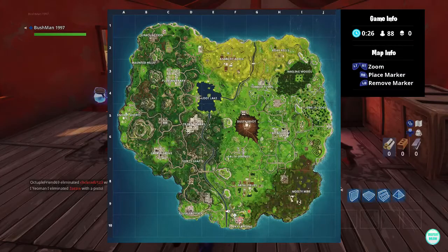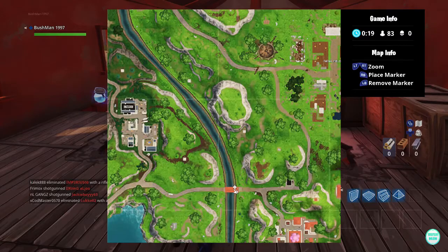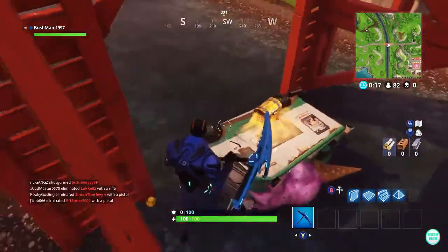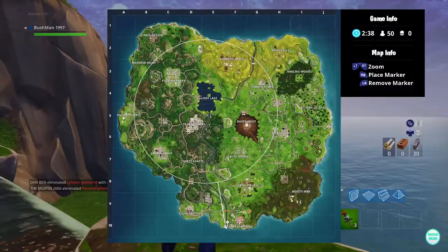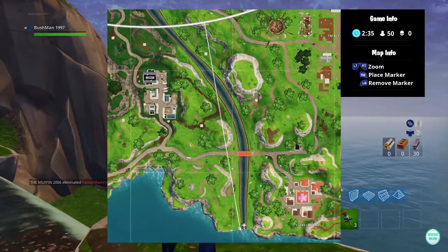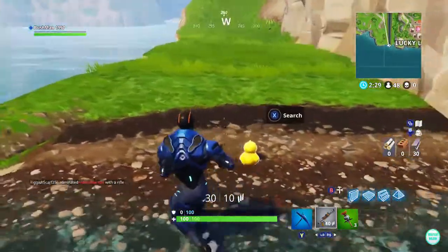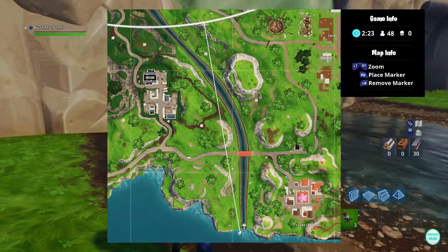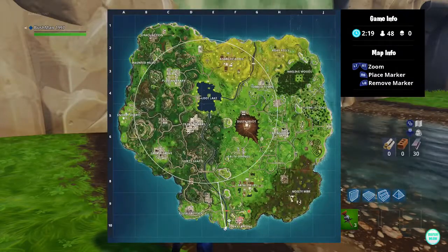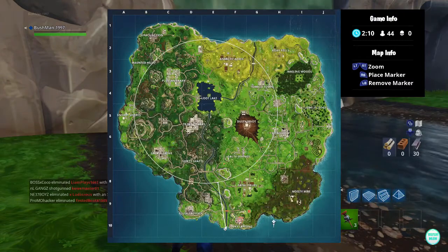We're at Lucky Landing Bridge now. Go to the bridge at Lucky Landing, turn left, and at the bottom where the crushed ice cream truck is, the duck is literally right in front of that. Just below that bridge, down at the edge of the map at the waterfall, there's another hidden one — I don't think many people know about this one. That's two ducks in a short distance, and you can actually get six in a short area, so this is a great place to drop and get six straight away.